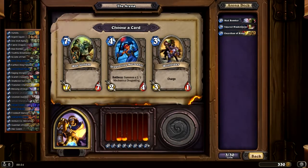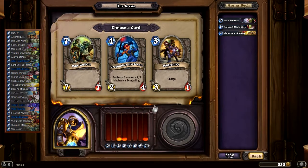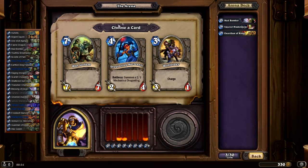War Golem, Dragonling, or Wolf Rider. Usually — well, we have a Guardian of Kings which is a late game card, so I might be tempted to go with the Dragonling Mechanic. But since we're using Arena Value, let's see. War Golem with 58, Dragonling with 45, and Wolf Rider with 45. It's actually telling me to pick the War Golem. Alright, we're testing this out anyway.